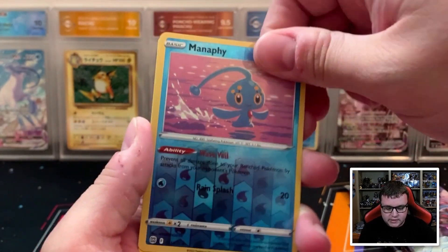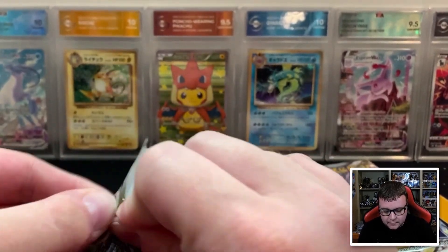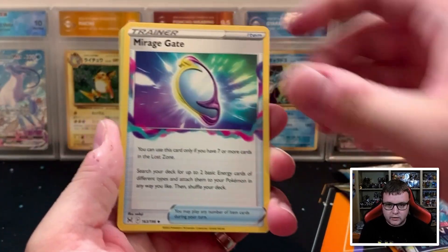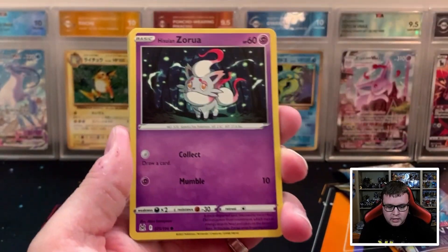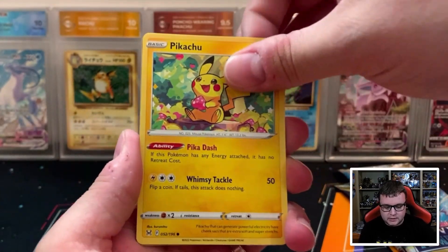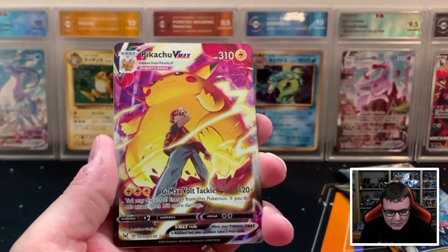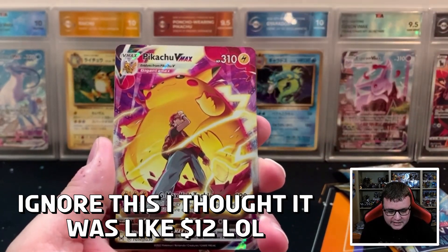We got a Manaphy Reverse and a Heatran. Moving on to Lost Origin next. Silver Tempest also has the Lugia, so there are some decent things you can hit here. We also have the Trainer Gallery spot. Even if we hit a white code in these packs, there's still a chance we could hit something nice in the reverse spot — like the Pikachu VMAX! Okay, that's not bad. I know it's not super valuable, but this is still a really decent hit.